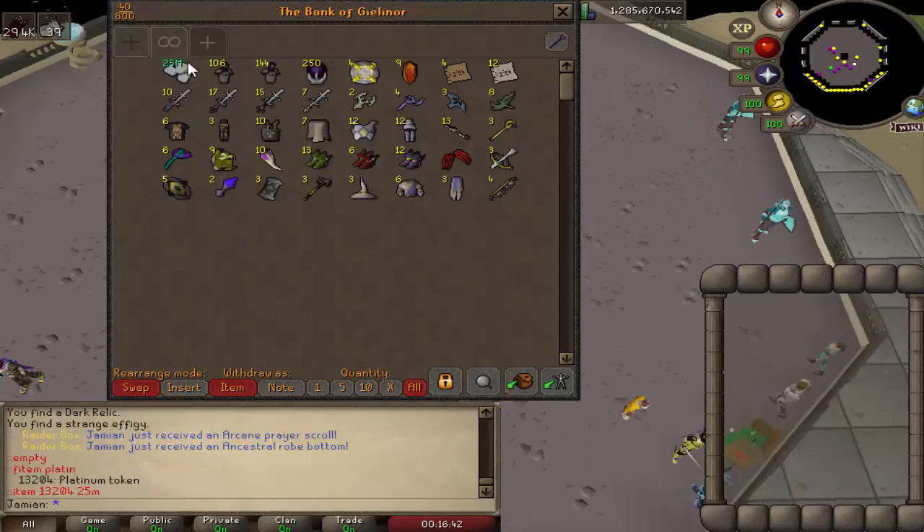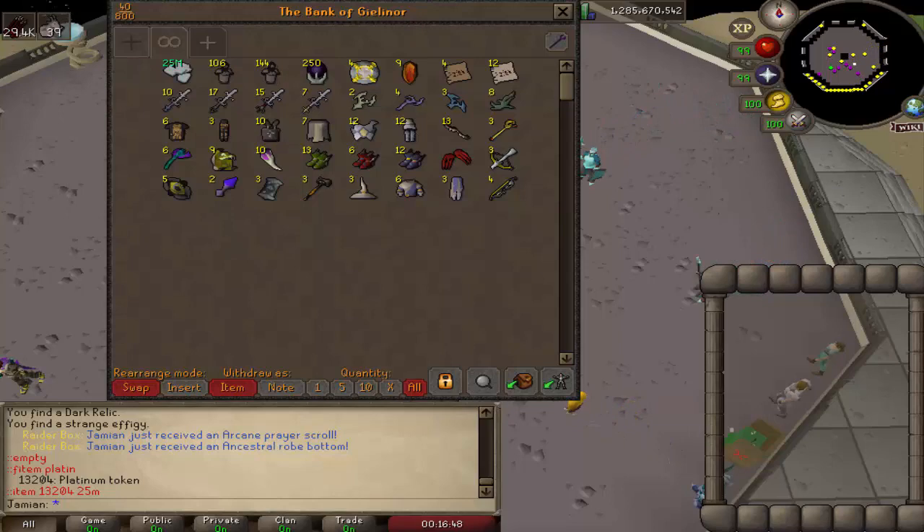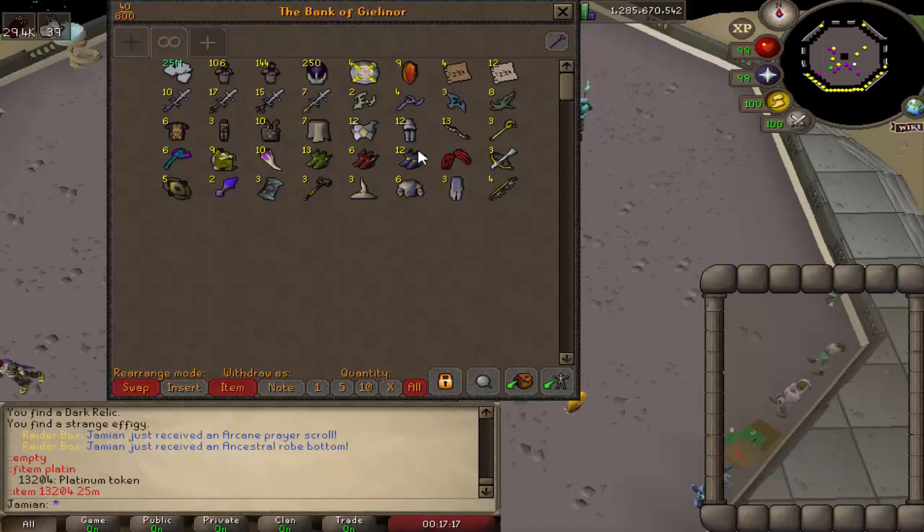Okay, so here is the loot. We ended up with — I believe it was 25 bil, right? Yeah, 25 bil. I never had enough platinum tokens to know how the platinum tokens work, but yeah, 25 bil. You'd tend to change that to a B. You would get 250 relics, four $50 bonds, 97 shards — I'm not going to say all of the amounts.